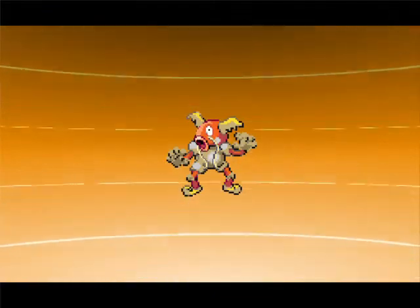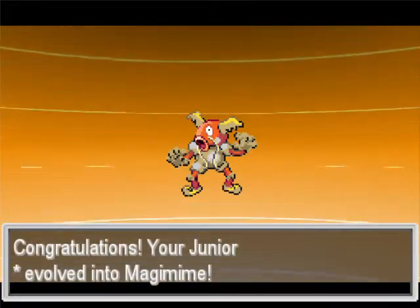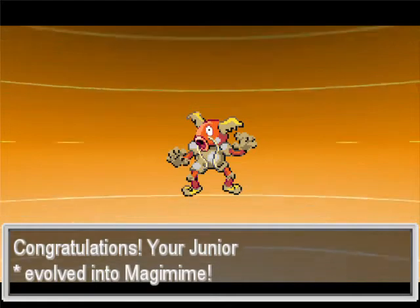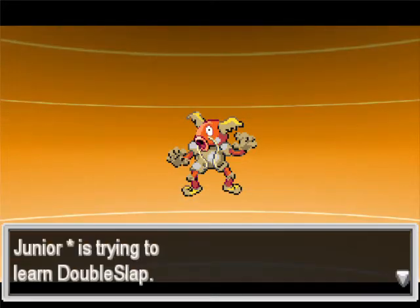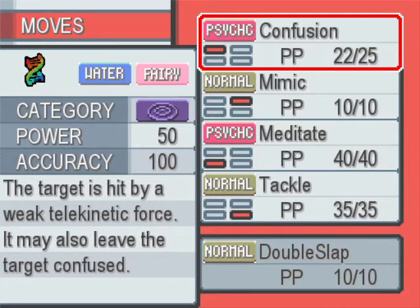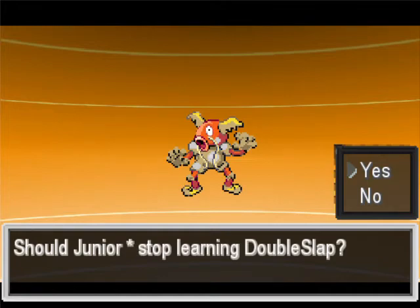Junior is evolving into a Mr. Mime-Magikarp! That is super nice. Level 15 - that evolved. So we're gonna keep on grinding. I did just forget Double Slap in place of Tackle - I think I'd prefer Tackle over Double Slap. I'm gonna keep on the grind and I'll see you guys in a bit.